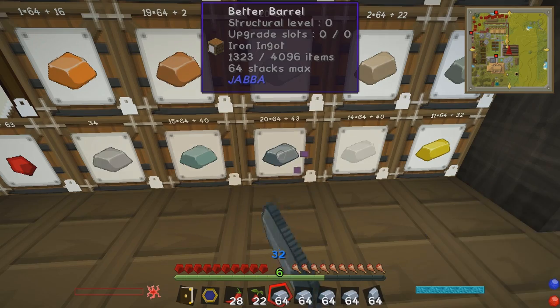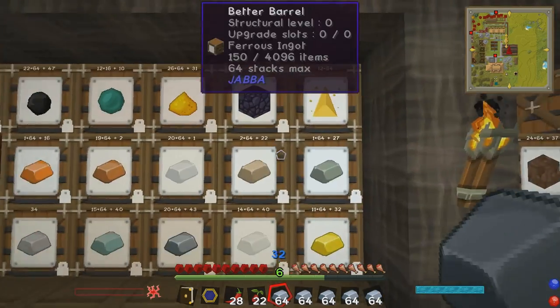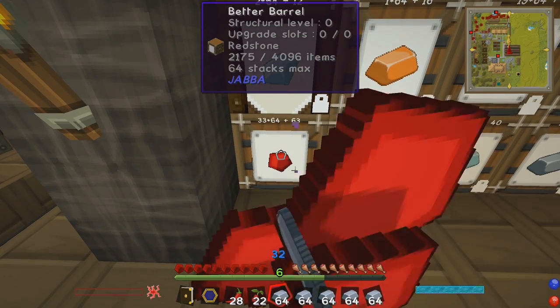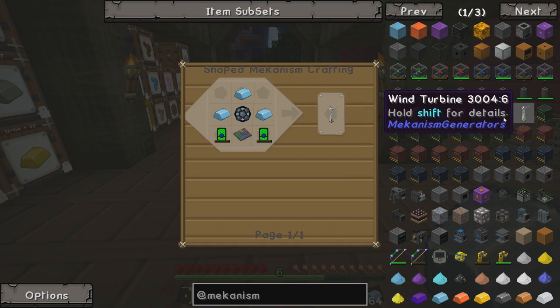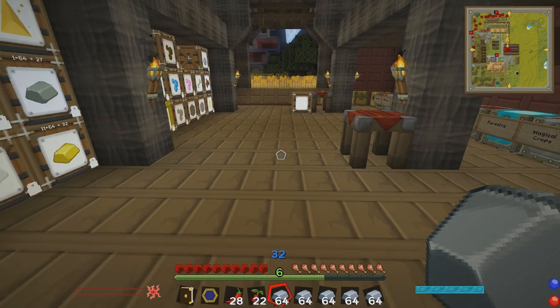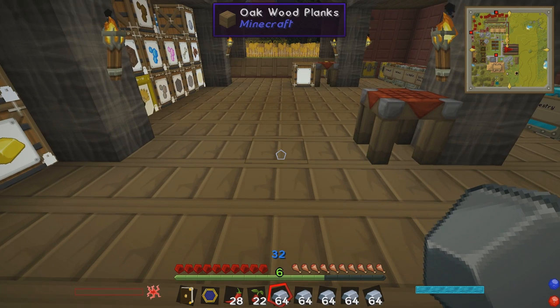Five stacks is definitely going to be enough. So I've got five stacks of iron, a little bit of osmium - that should be enough. I'll need to grab some redstone, so I'll take two stacks of that. Gold, of course. And that's about it. We need to work out how we're going to make the iron into Enriched Alloy.